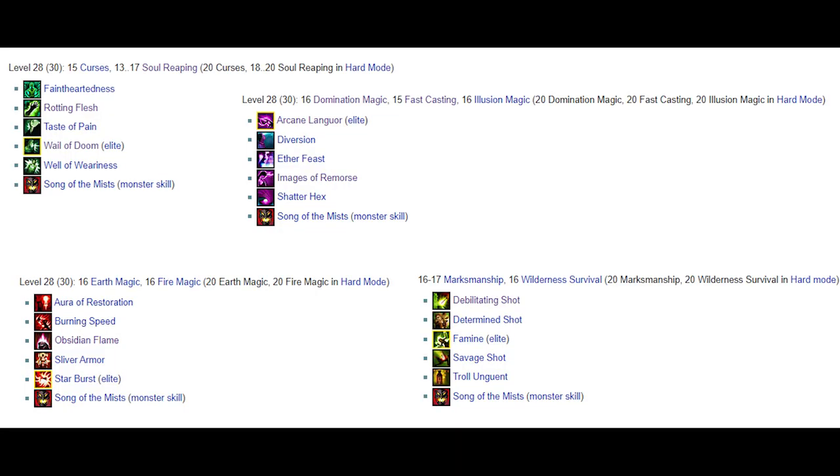If that wouldn't be enough, the mesmers have diversion and they can use it very frequently due to their high rank of fast casting - one wrongly timed skill and you can wait 71 more seconds for your skill to recharge. The allies are simply pure DPS: starburst, obsi flame, burning speed, and the necros have an elite called Vale of Doom which can deactivate you for 5 seconds. Essentially you can die many different ways here, so some experience is recommended.